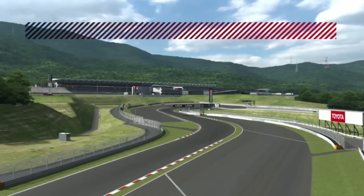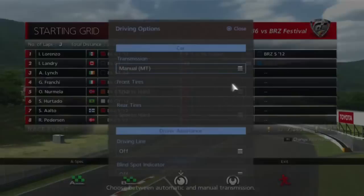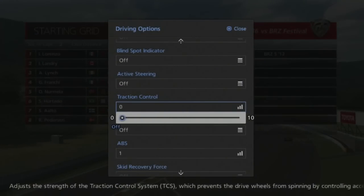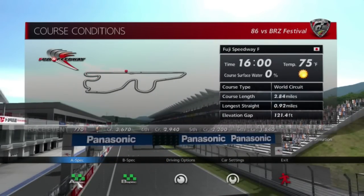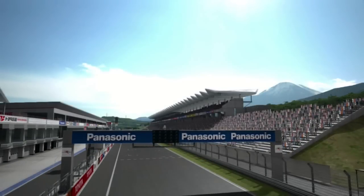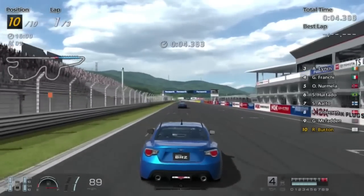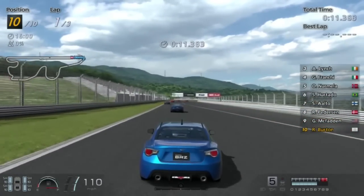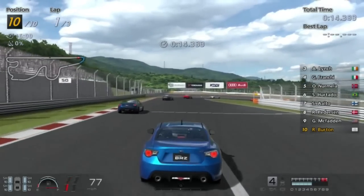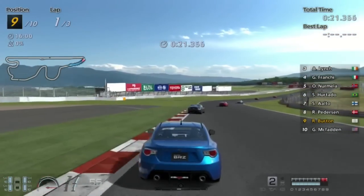Actually, I should have got the FR-S, since I think this is going to be all BRZs and 86s. Yeah, should have got the FR-S. Oh well. What can you do? Hey, another 10-car field. So, here we go. Three laps around Fuji — and that was a quick little rolling start there. Off we go. Still love how the same exact car is across three manufacturers. Excuse me, McFadden? More like McFat-ass!